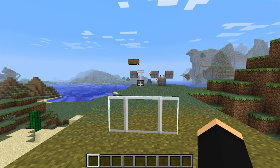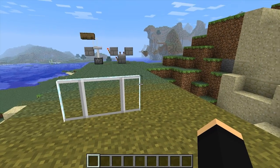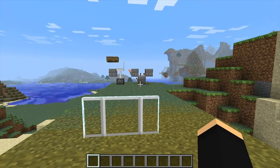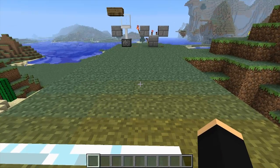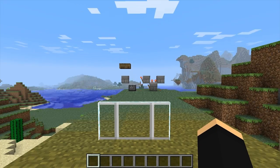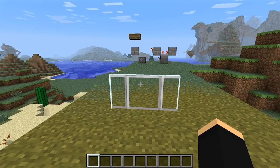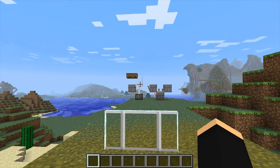The hitbox of an object can be updated in many ways, such as simply looking at it — you'll see that when we look at this glass pane, a little black box gets put around it, that's its hitbox. Also by pushing against an object: by pushing against these glass panes we update its hitbox. And also by shooting it with an arrow. So when we look at these glass panes, Minecraft takes the information from this hitbox and applies it to the glass pane on top of the piston.